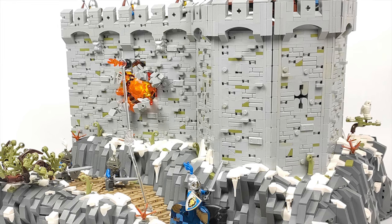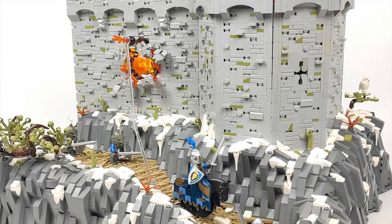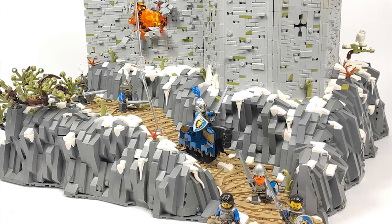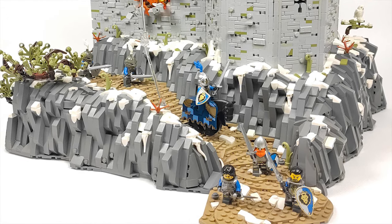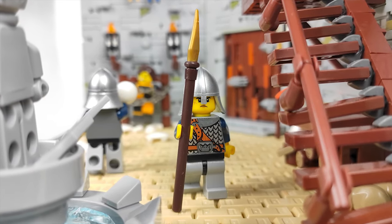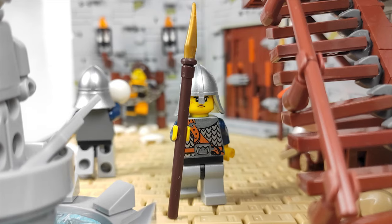The basic idea is that this is a corner of the defense walls of a medieval city situated on a rocky mountain. We should start the tour with the outside part of the build and then switch sides to see what's happening on the inside, because yes — it wouldn't be a true Cube Brick MOC without at least a small glimpse of the interior.